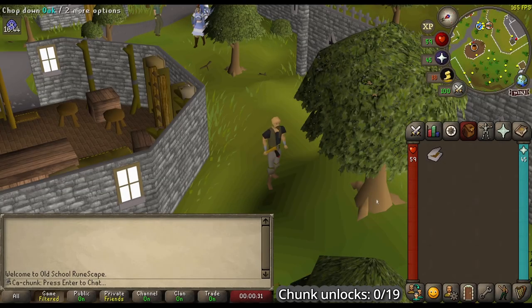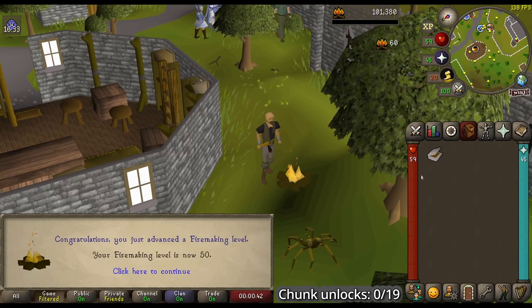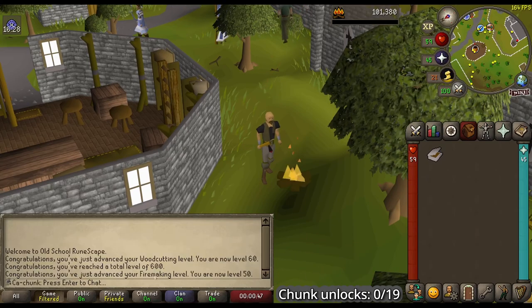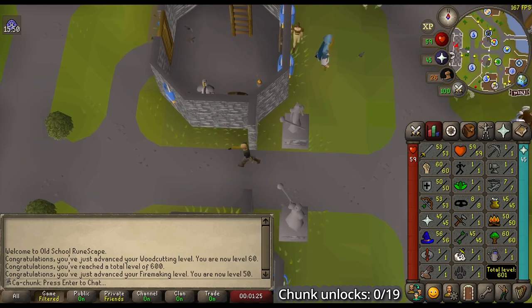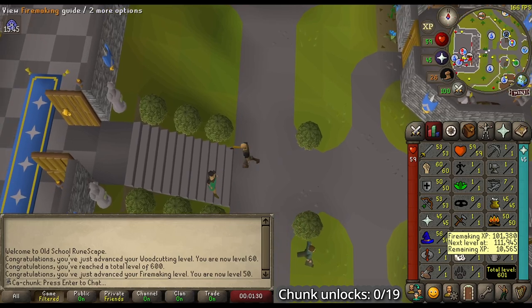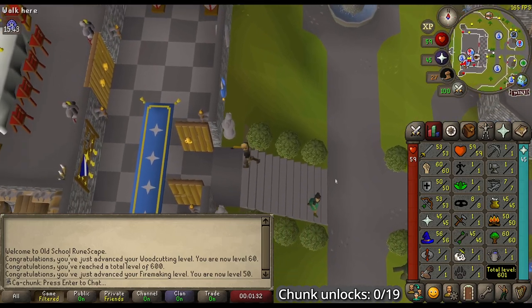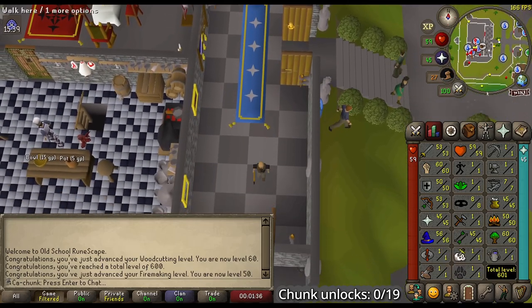Welcome back to the third episode of K'Chunk. We are starting this one off with a big triple level: level 60 woodcutting, level 50 firemaking, and 600 total. That was just some light AFKing to do while I'm editing the videos, but it's really nice to have 50 firemaking out of the way whenever we get to Wintertodt, and 60 woodcutting is very useful for two reasons — we can cut Yew logs, and we can make Waka canoes that we can use to transport into the wilderness.